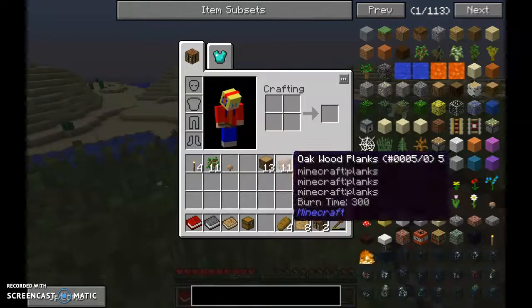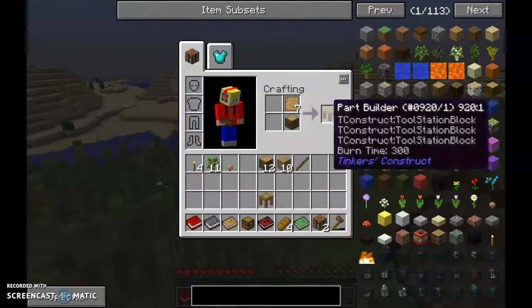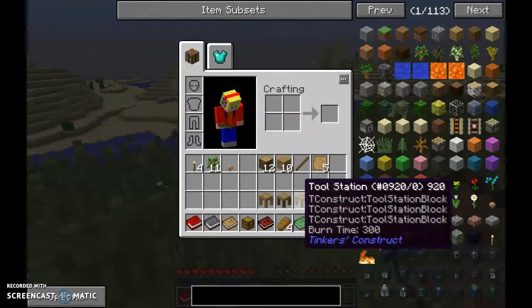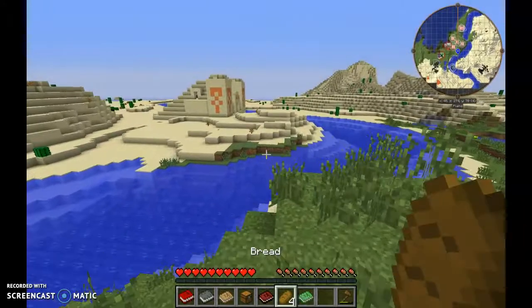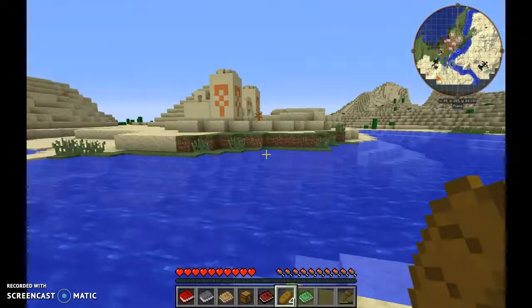A plank and a log make the stencil table; a plank makes the part builder; a crafting table makes the tool station. These are the three pieces — stencil table, part builder, and tool station — which you will need to make tools. I'm going to quickly swim across here, get into the desert temple and have a look at what we have.